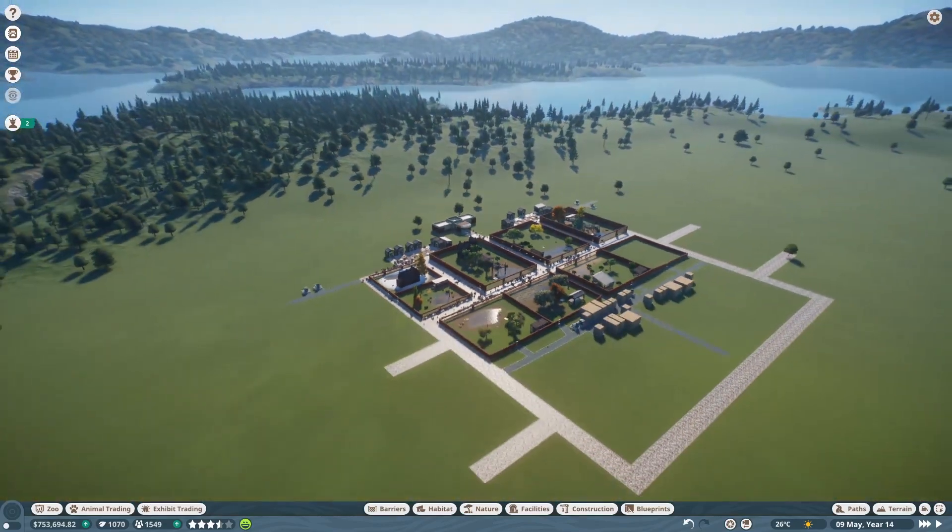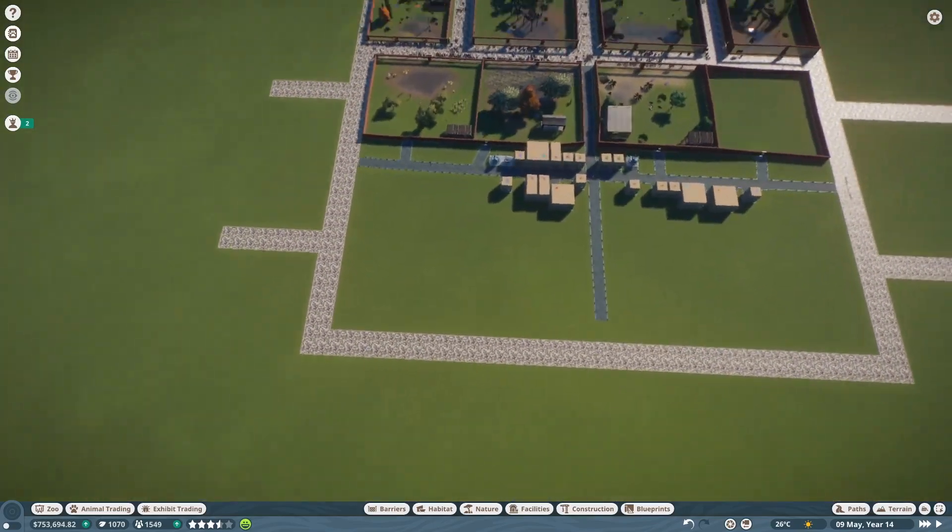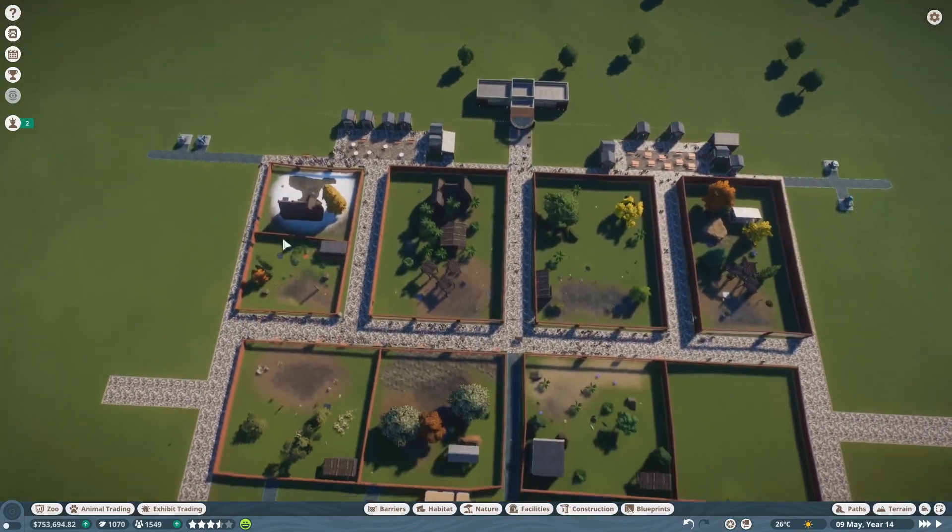Starting off, I went with the basic layout I just found somewhere on YouTube. We have all the staff buildings in the middle and the build out around it. As you can see we only have the front part done, but so far that's been enough.